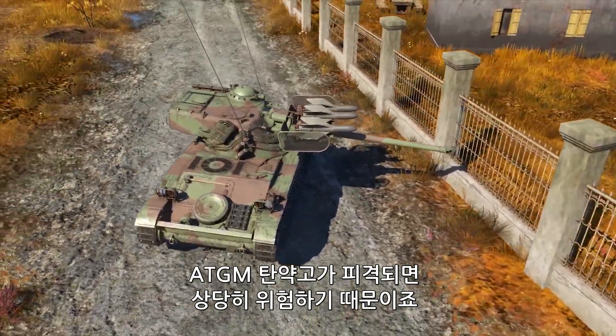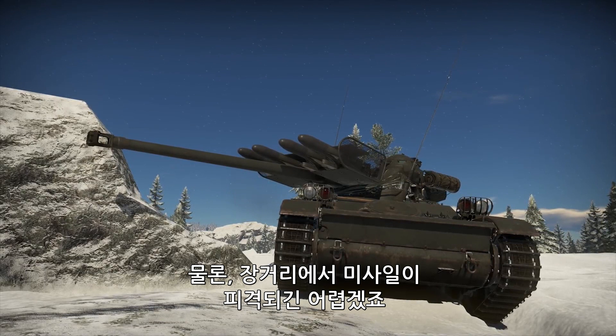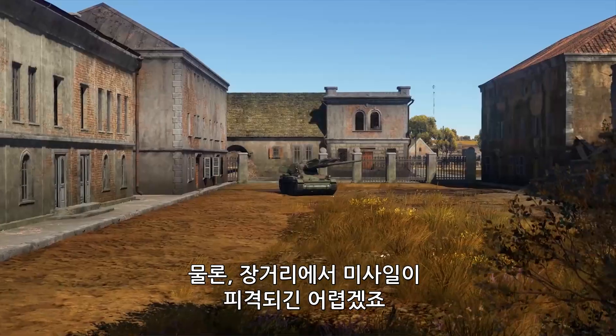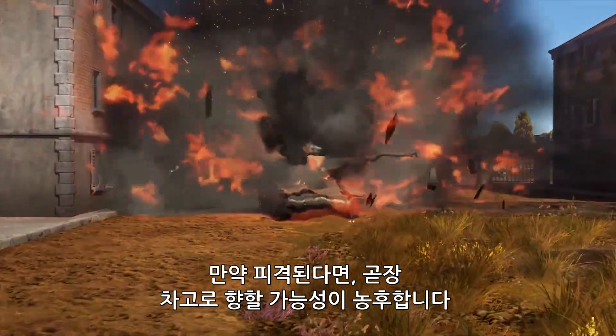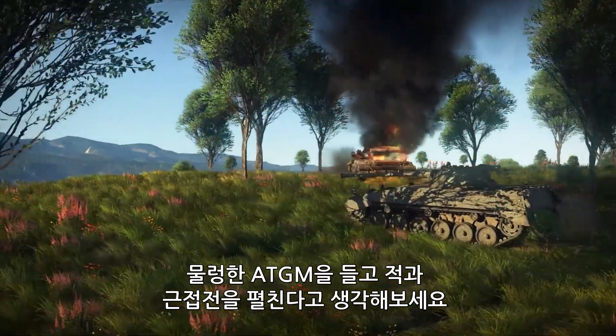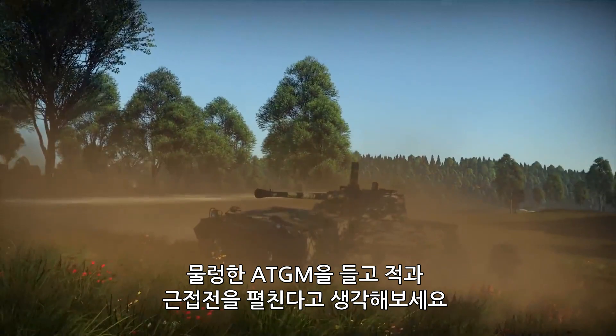ATGM racks make you very, very vulnerable. It's not easy to hit them at a considerable distance, but if that happens, there's a big chance you'll go straight to the hangar. And don't even think about engaging enemies in CQC if you still carry a few missiles.